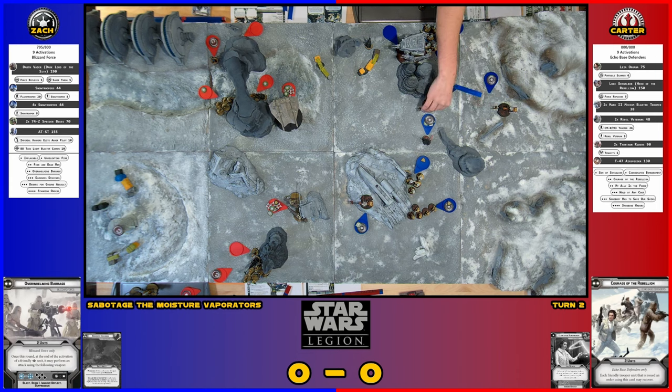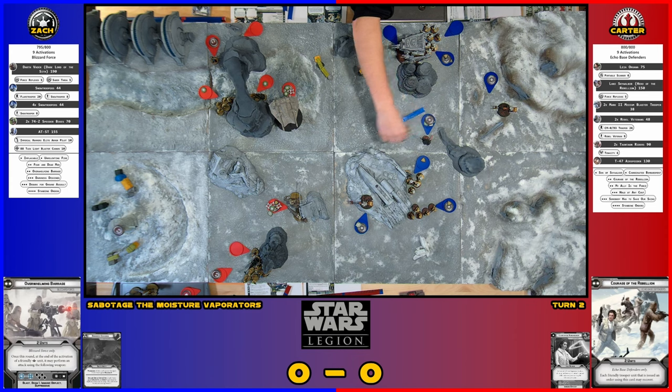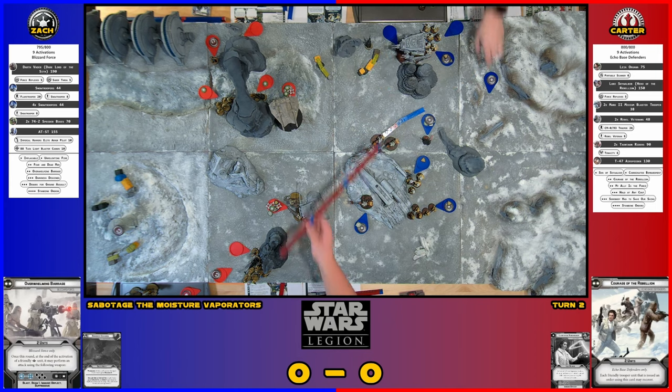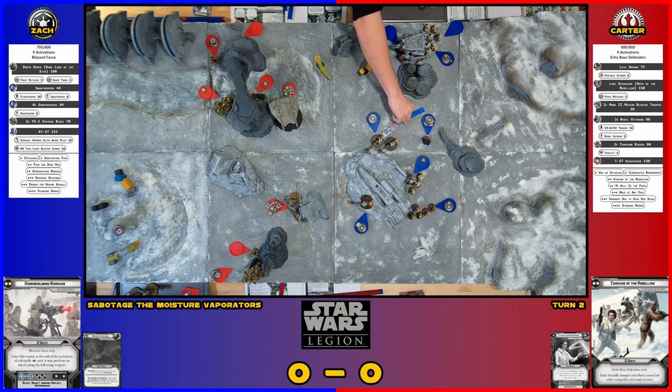I'll take two moves and go for the Tauntaun — they have Impact so they'd be able to do some damage. The problem is that puts my air speeder out in the middle of nowhere. They're fast attack — they're supposed to die eventually. I don't know if I really want to be there. If you touch the terrain you want to touch the terrain — it gives cover. The cover that the Tauntauns have behind the X-wing still applies.